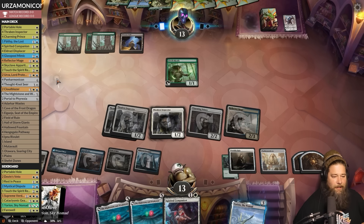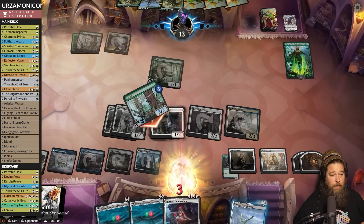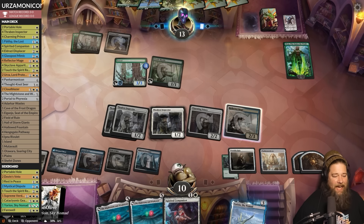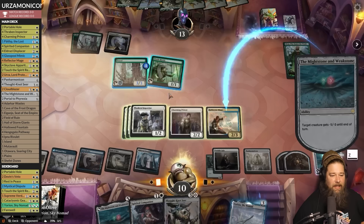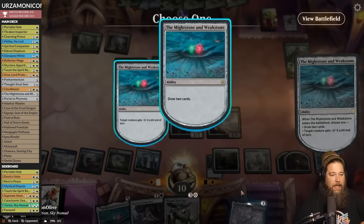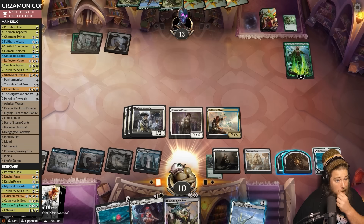Oh no — our opponent is going to get absolutely wrecked here. We Mightstone and Weakstone: kill the Nissa's animated land and the Elvish Mystic — it's kind of a double Stone Rain, even better because the land tapped for two. Kill both, then attack the Nissa down, and our opponent's had so many mana problems. They're back to being nowhere near casting Cavaliers. Kill the Nissa.